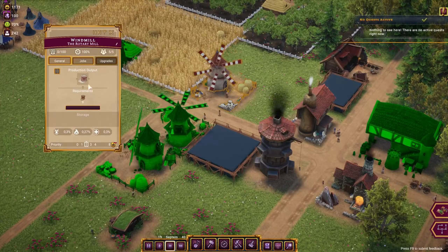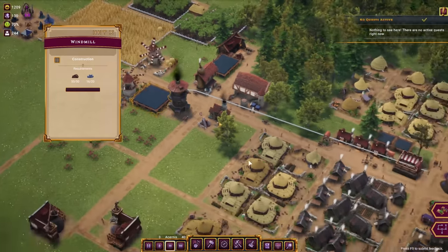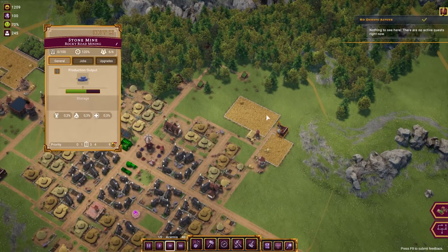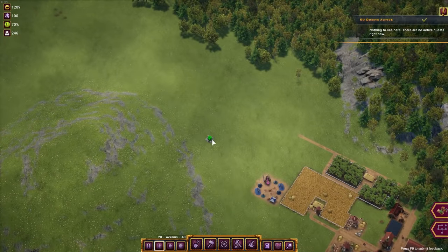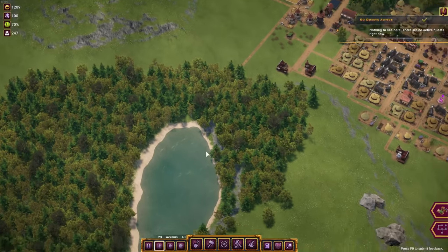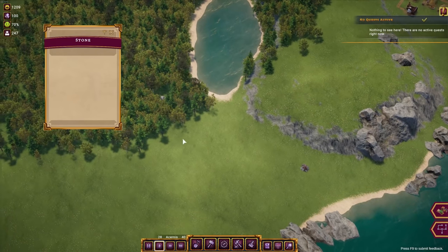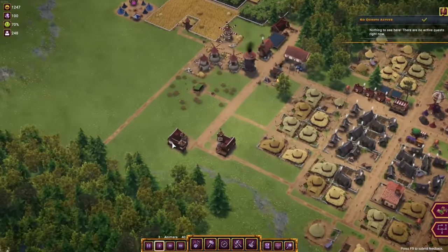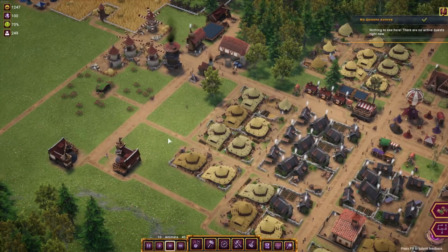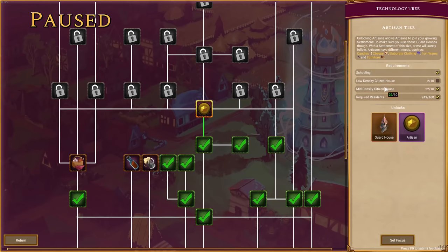The next windmill is already finished — good to see. Windmill number two needs a bit of stone, but stone is something we really don't have a lot of. We only have one stone deposit working for the whole settlement. There is marble here, and some iron and more stone further away, but I have no idea how to get the workforce there or get the stone into the settlement.